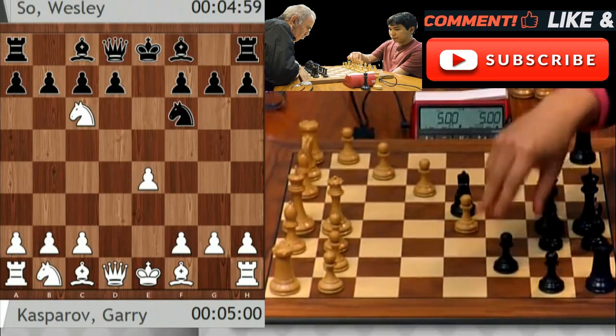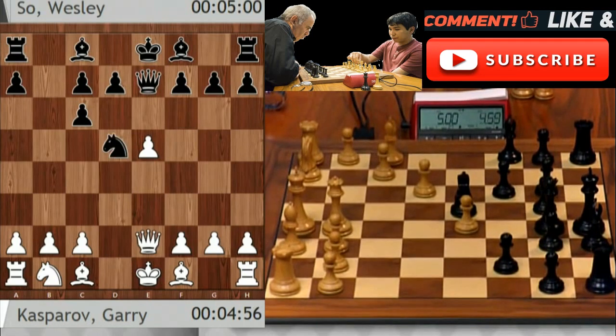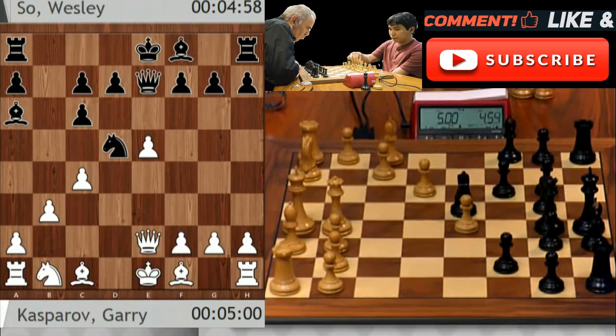It looks like a Scotch. The players are not used to that delay as they're playing instantly — use it or lose it. They're just playing really rapid fire instead of using all of their three seconds. Well, they know the openings. Right now they don't really need to use the three seconds to reassess anything. Obviously, Gary was convinced he was going to play this version of the Scotch that he used to defeat Anatoly Karpov in their epic world championship match. So clearly, Wesley was prepared for this line as well. And now Wesley giving quite a bit of pause, as Gary has not used any time so far to get to this position.